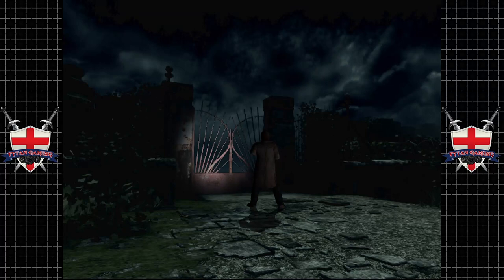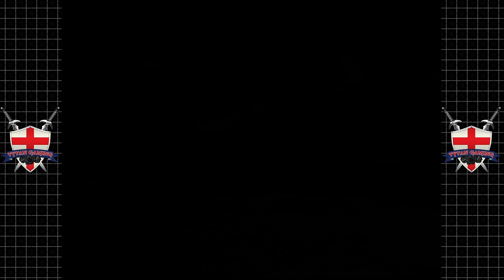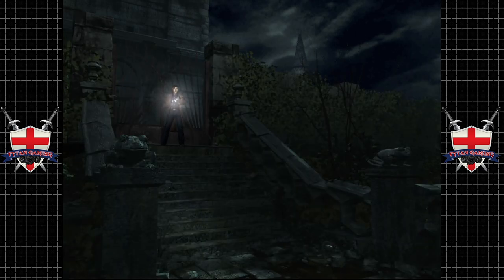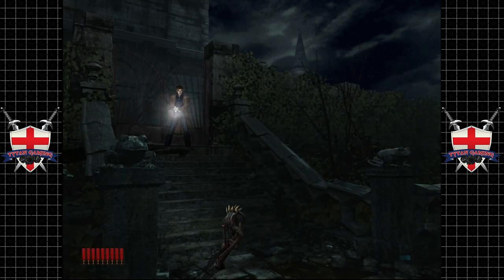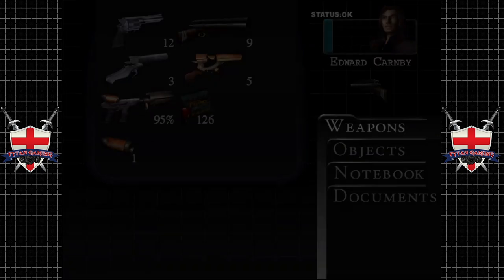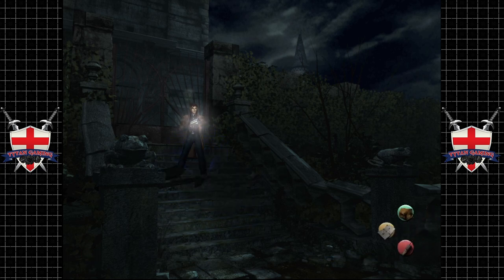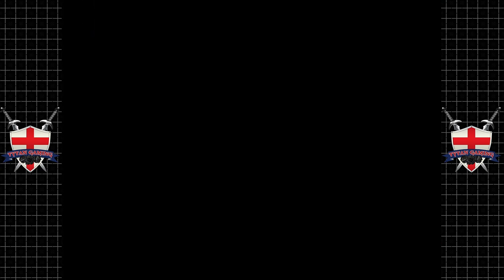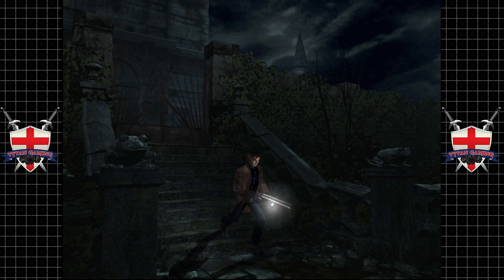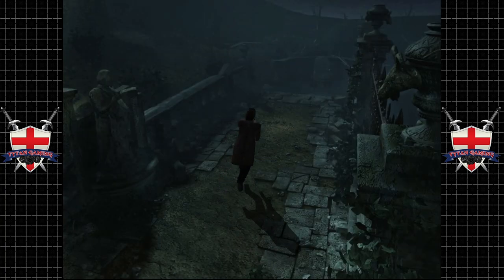Hey guys, welcome back to Alone in the Dark. When we last left off, we finally managed to escape the mansion. Let's continue and see what we can find poking around outside. Okay, looks like we have some hellhounds — I think these things are called hellhounds anyway. Luckily they don't match up to our triple-barreled shotgun. We found a new cartridge for our flamethrower, which is interesting.